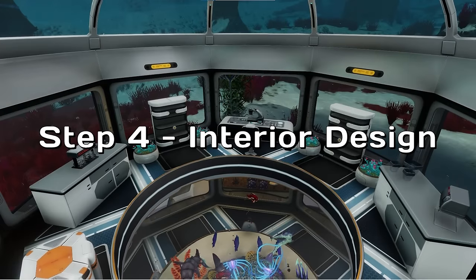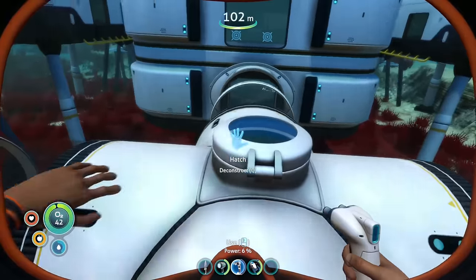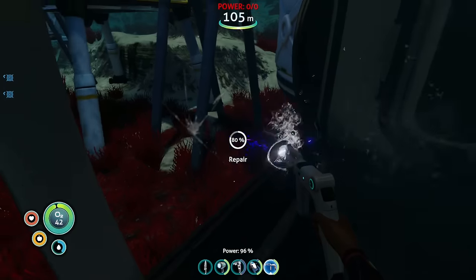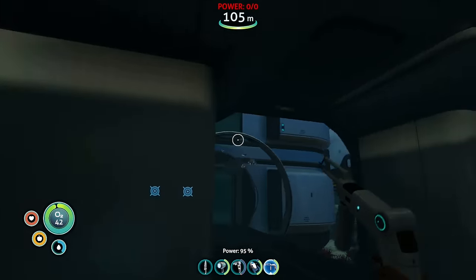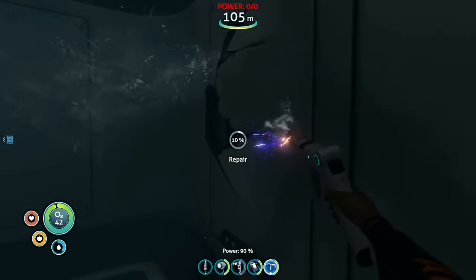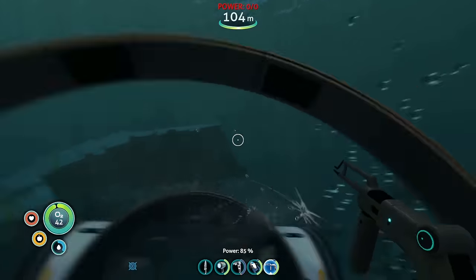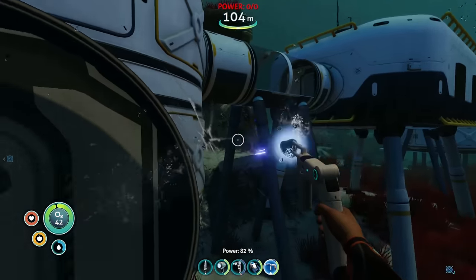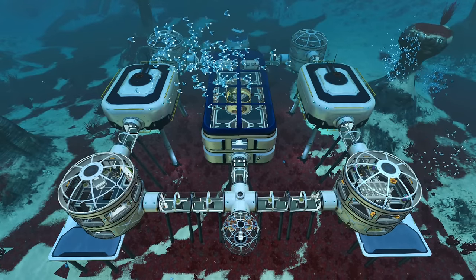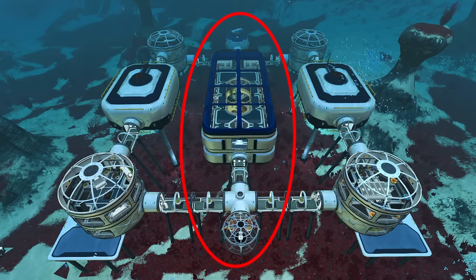Step 4: Interior Design. Now that we have a solid base that won't flood, it's time to work on draining the water out of it. While inside, I'm using this opportunity to place ladders between the various levels and make sure that everything is connected up nicely. I decide I would like to include a galley, living quarters, a lab, an office, an aquarium, a greenhouse, a storage room, and a reactor room. I split the base into three separate parts. The large middle section will be the mechanical heart of the base, containing a reactor room alongside storage and crafting.